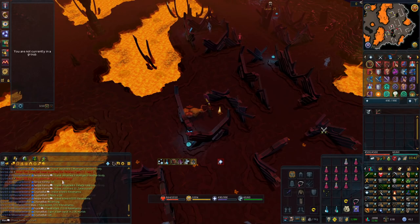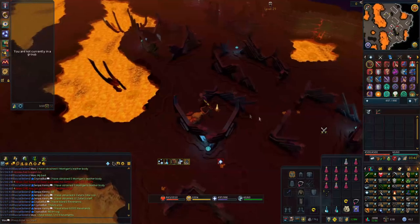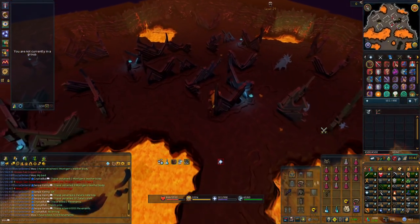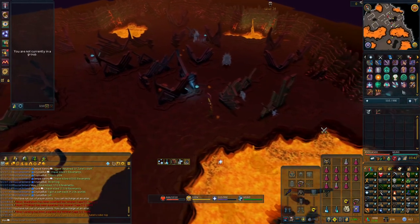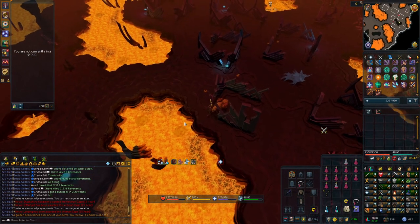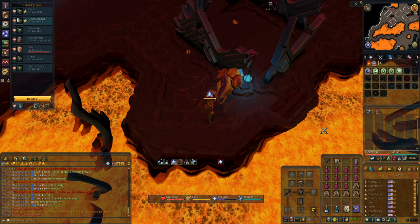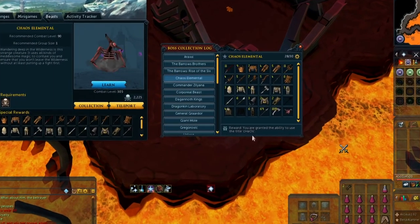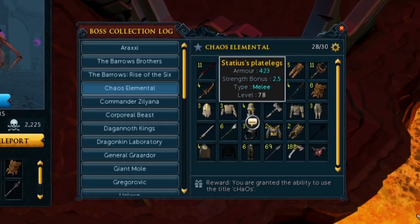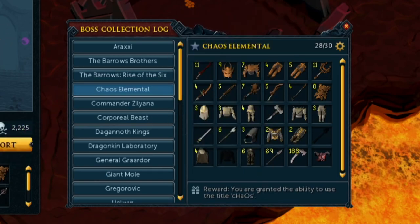I was just complaining in clan. I have this guy Senpai Kenny who has six zero rope tops at 60 KC and I have none. And then I just got a zero rope top. If I've learned anything with RuneScape, it's complain and you shall receive. Another statius item — let's immediately send this to the bank so we don't get PK'd. We have a lot of statius items but we don't have any statius war hammers. I see the golden beam statius and I get excited every time, but still two items to go.